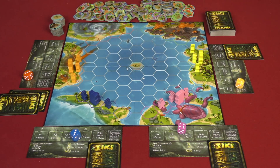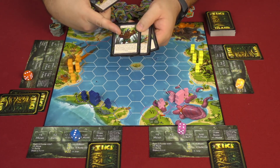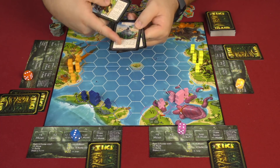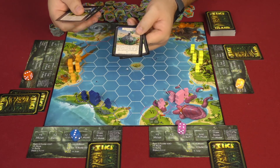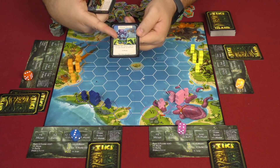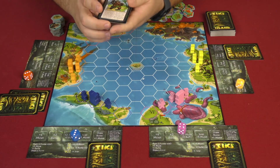Before we go any further, I need to explain rune cards. Rune cards come in four different kinds: you have attack runes, buff runes which make your forces stronger in some way, permanent runes which stay in effect on your tableau but can be removed by other rune cards, and miscellaneous runes which have some type of general effect and sometimes give you plus one move.